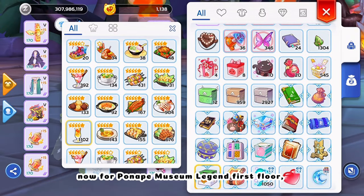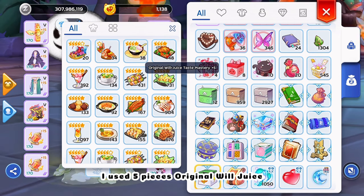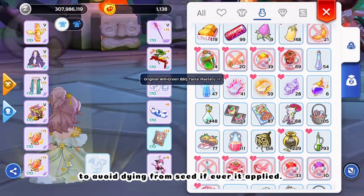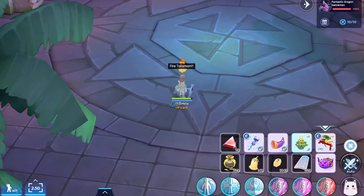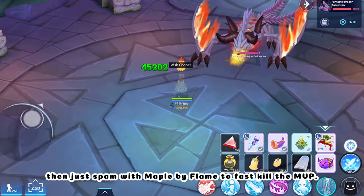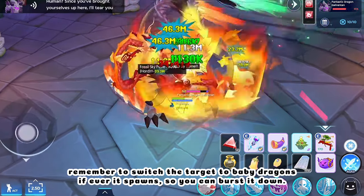For Pawnipi Museum Legend First Floor, I use five pieces Original Will Juice and one piece Original Will Barbecue for the Anti-Fatal, to avoid dying from Seal if it gets applied. Then just spam Maple by Flame to fast kill the MVP. Remember to switch the target to Baby Dragons if they spawn, so you can burst them down.